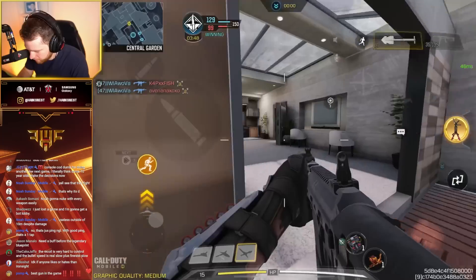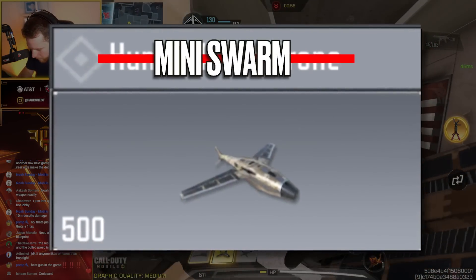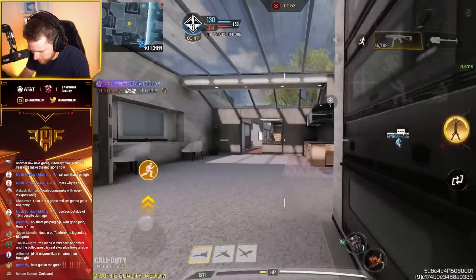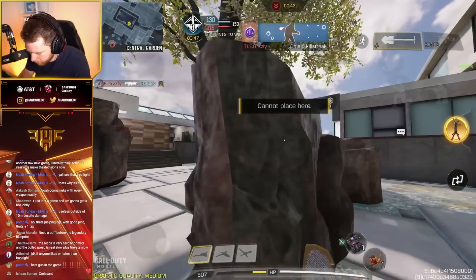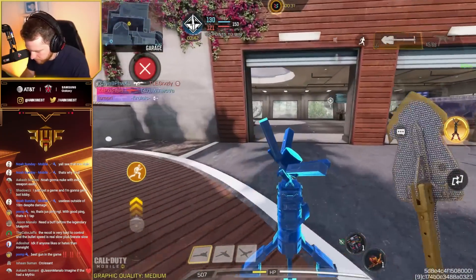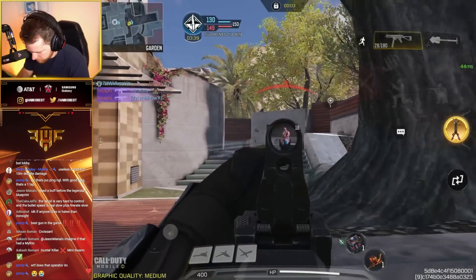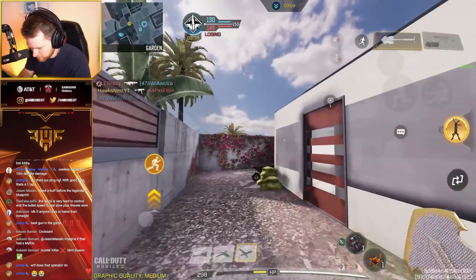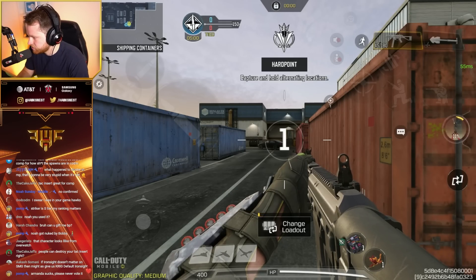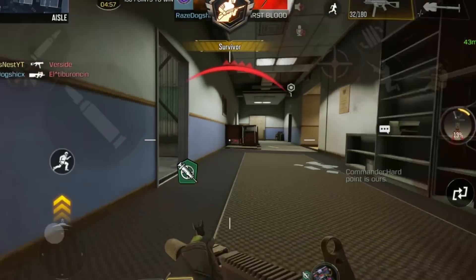I think a second damage tier range buff, or even just remove that range and make it the first damage range — that might actually be a decent buff for the Striker 45. People can destroy your attack insert — enemies can for sure, though I'm not 100% sure about teammates. For a circle iron sight, it's definitely all right. It's also an SMG, so it's not like you need great iron sights in face-to-face gunfight situations.